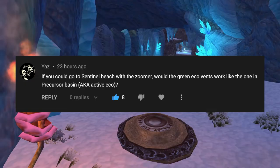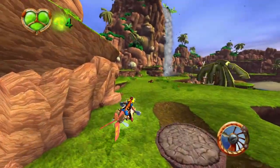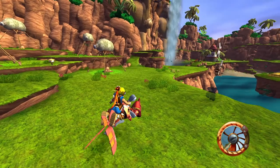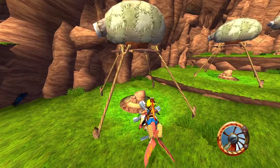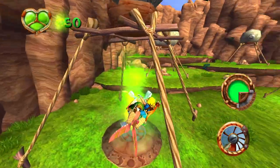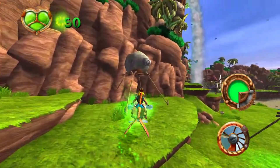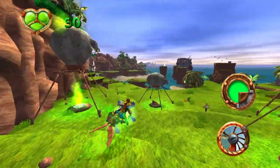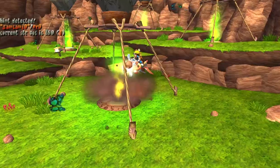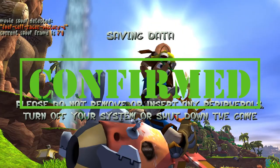If you could go to Sentinel Beach with the zoomer, would the green eco vents work like the one in Precursor Basin? The zoomer typically isn't in Sentinel Beach, but we can get it into the beach by messing with the game's level loading system via the debug menu. Once there, we can see that the eco vents do behave like they do in Precursor Basin, giving Jack a full active charge of green eco. It's cool to see that the green eco vents will behave differently depending on whether Jack is on the zoomer or not. This one is confirmed.